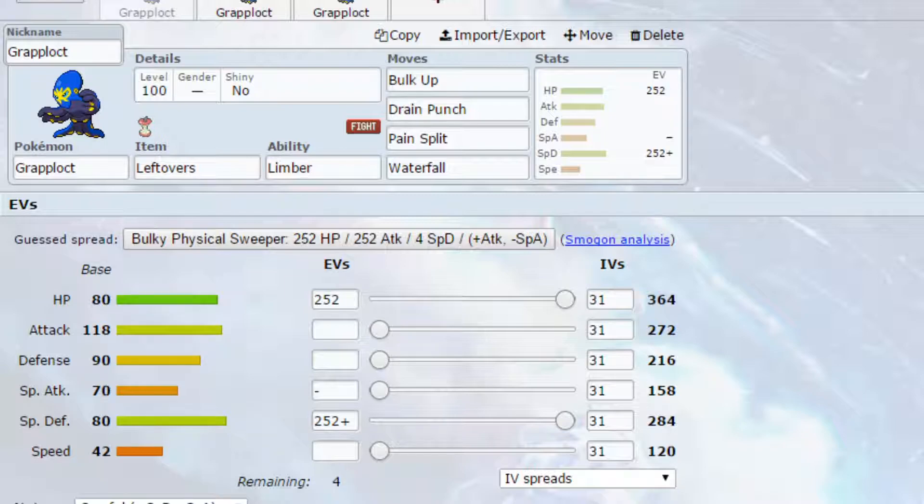I've used Trick Room way too many times so we're just going to jump into the sets. I've got 2 generic sets and 1 Dynamax set.